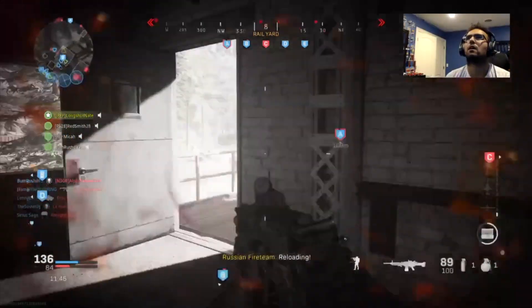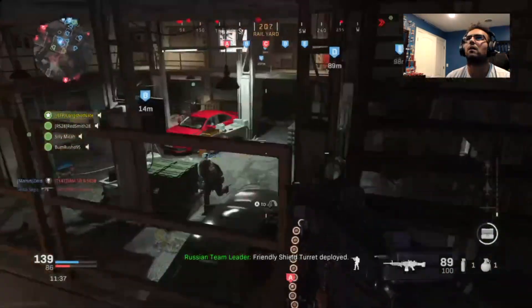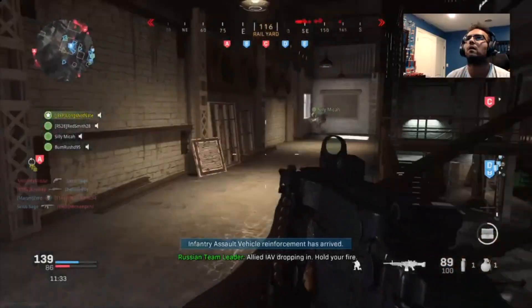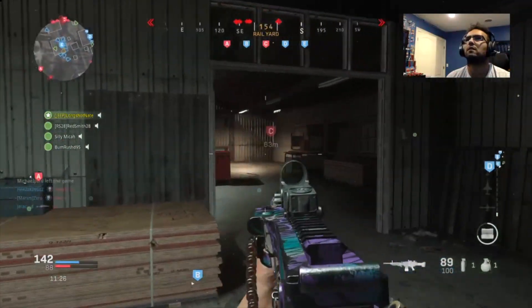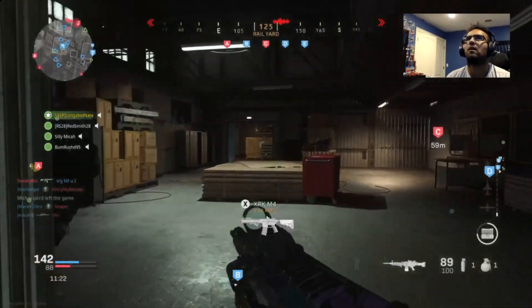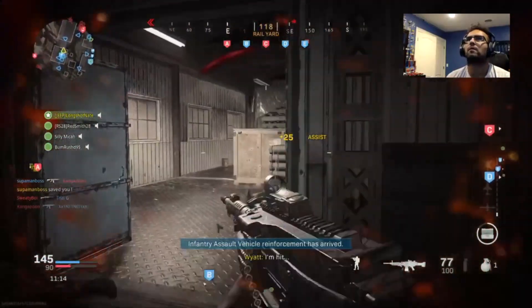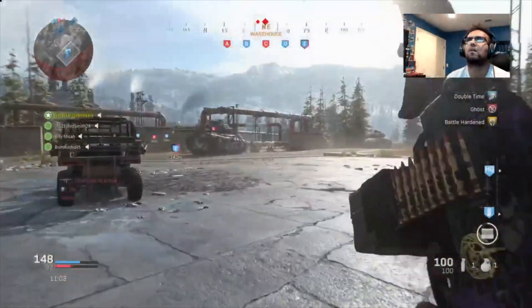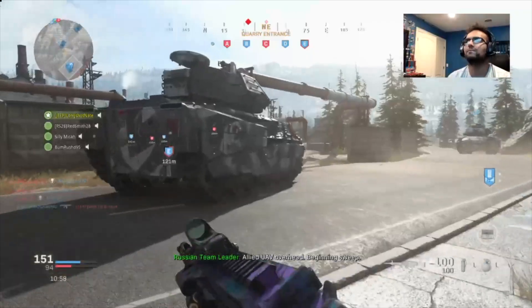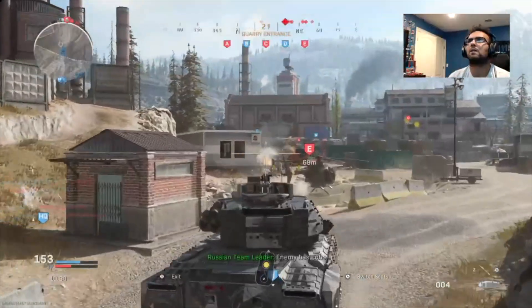That's going to wrap up today's video. To rank up fast and pick up your KD: get into Ground War, cap those flags, and get in the tanks. I'm currently level 108 and grinding challenges constantly. Once you pass level 55, a ton of new challenges unlock in the rank progression menu. My goal is to reach level 155 by the end of the weekend. Thanks for watching — leave a like and a comment below and keep grinding.